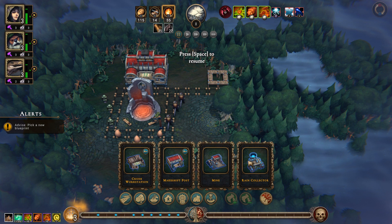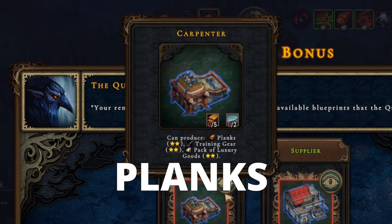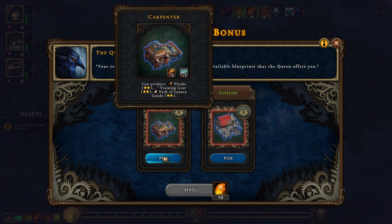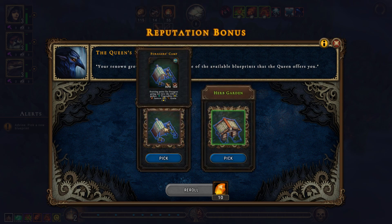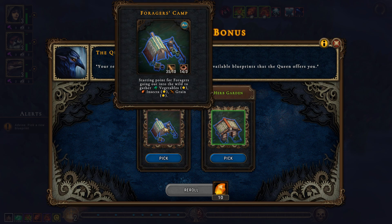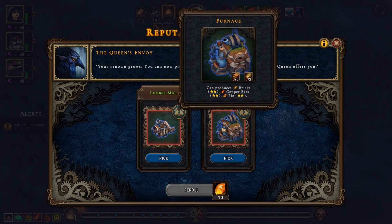In the build menu check what other buildings you have available, then click here to use reputation points to unlock new ones. As planks are one of the main building materials, I will choose the carpenter's blueprint over the supplier. Because the forester's camp collects food from vegetation and that is what I have in my starting glade, this is my next pick. Because I have already picked the carpenter for plank production, I skip the lumber mill for now and go with the furnace.